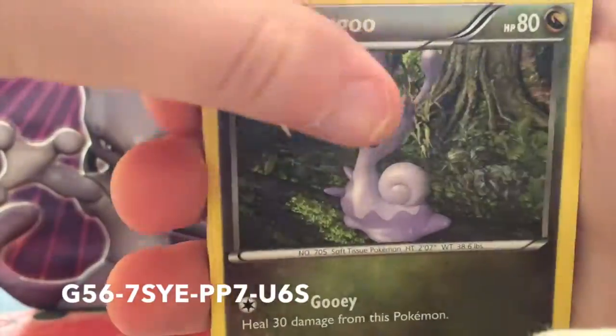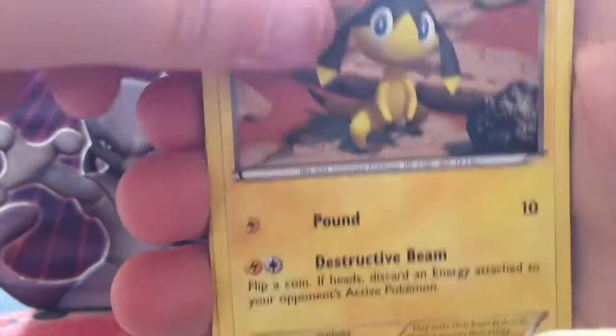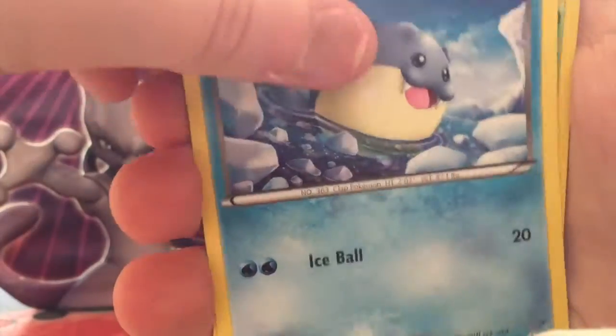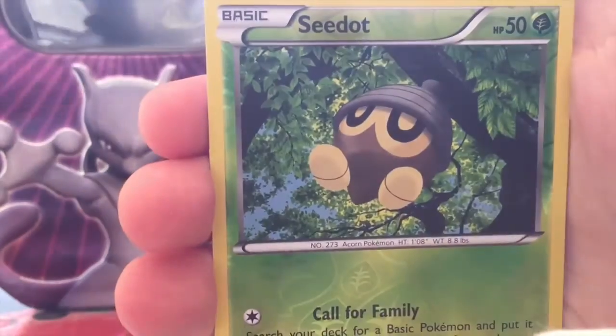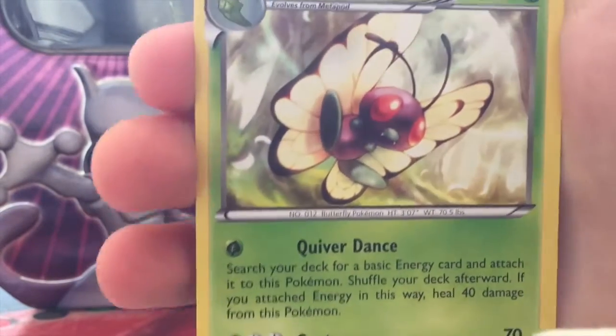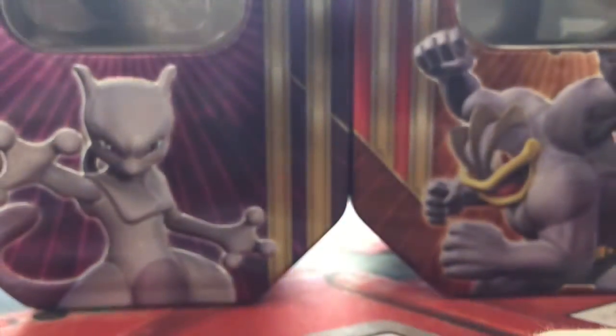Another Kangaskhan pack: we have a Sliggoo, Trick Shovel, Lysandre, Helioptile, Caterpie, Venipede, Spewpa, Pineco, a Reverse Surskit, and a Butterfree rare. Very sad episode when Ash had to let his Butterfree go.